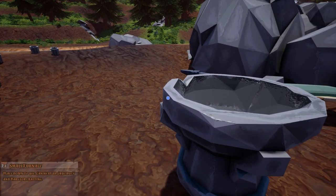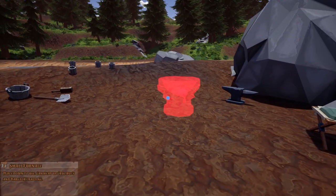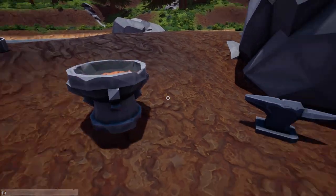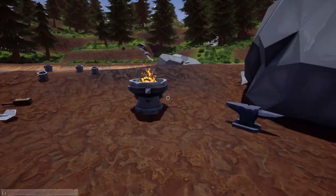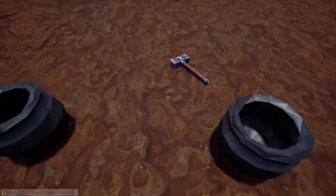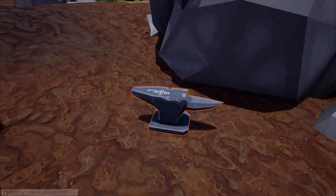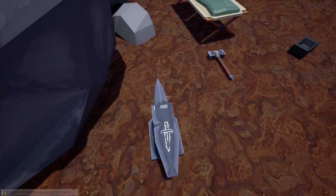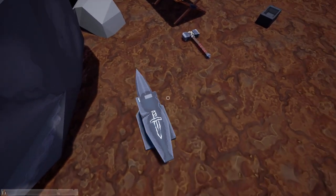What I didn't know is you have to place the crucible for it to actually work. Hold E to go into placement mode, find a spot, and it ignites. That's how the building mechanic works — same with the anvil. You don't need the hammer for the anvil; just click on it and it shows you the recipe. To make a dagger you need one iron ingot of any size. We'll do a test: one tiny dagger and one big dagger.